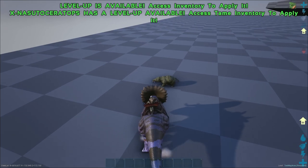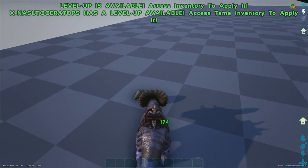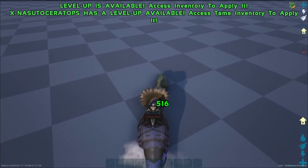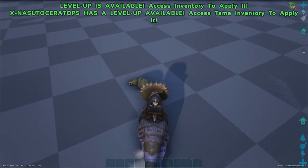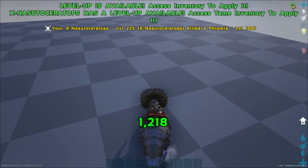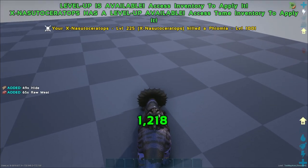One thing to note about the headbutt: while standing still or walking, it does flat face damage, and of course it scales with the melee you put into your Nazutoceratops. However, if you are charging, the more speed you have — shown by the indicator on the right side below the stats — the more damage you'll do.